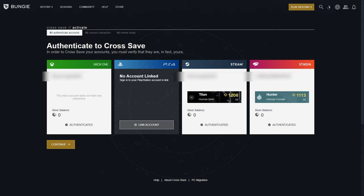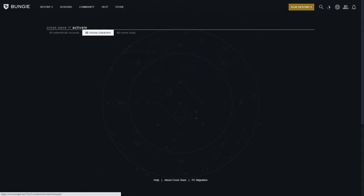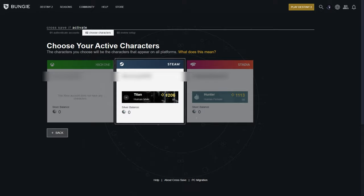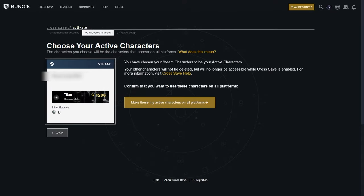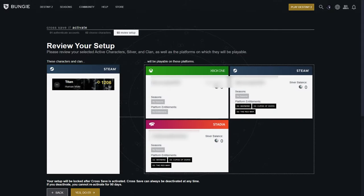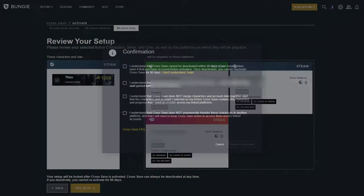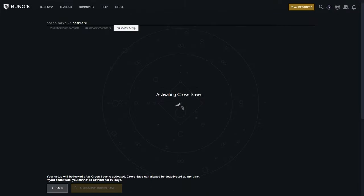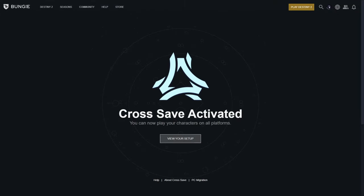Now that I have everything authenticated, I'll hit continue. From here, you'll be able to choose the active account with the characters you want to use on all platforms. Confirm that account and then it will have you review your account to activate. Hit the yes, do it button and it will have you hit checkboxes to confirm one last step. Once finished, you'll see a final confirmation screen and you should be good to go.